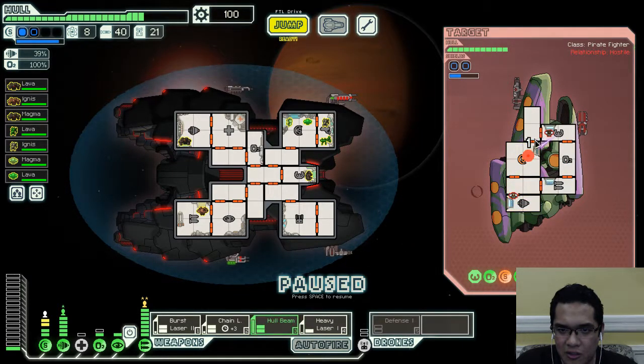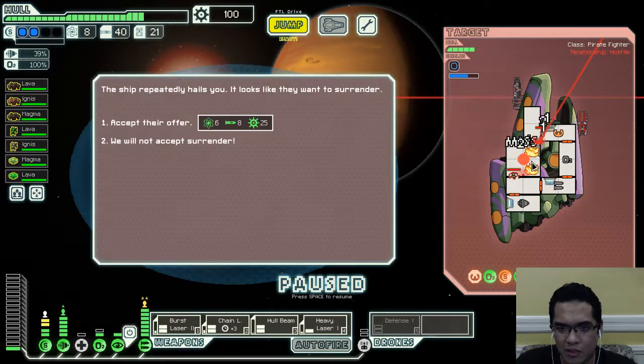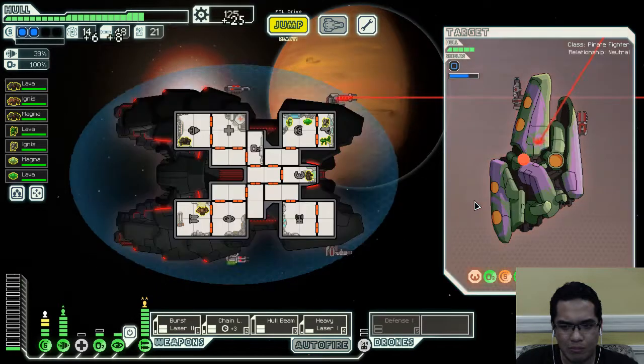Why does this ship keep giving me so much trouble when its weapons are so weak? Give me six fuel and a decent amount of scrap — sure, I'll take it.